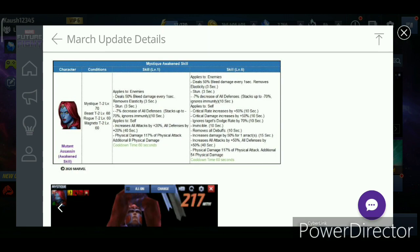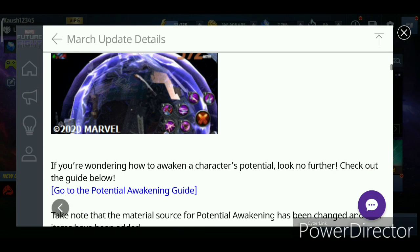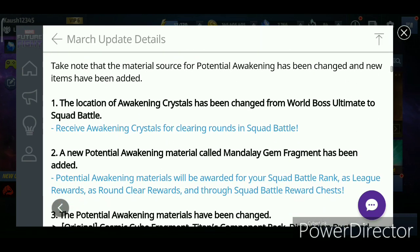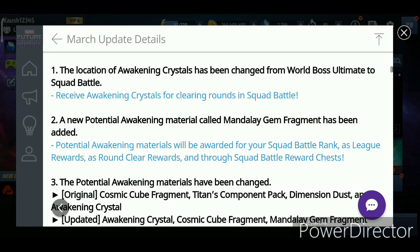Now for the new awakening skill and potential awakening material: we got Mystic as a new awakened character. It actually looks really good, even when she transforms into Magneto. Take note that the material source of potential awakening has changed. New items have been added. You cannot acquire awakening crystals from World Boss Ultimate anymore — you will have to play Squad Battle, the new game mode, to get awakening crystals to awaken your characters.